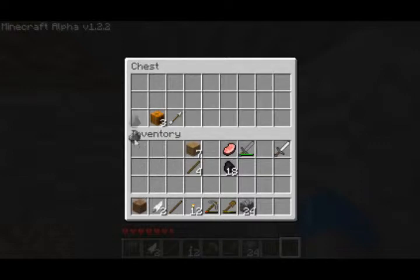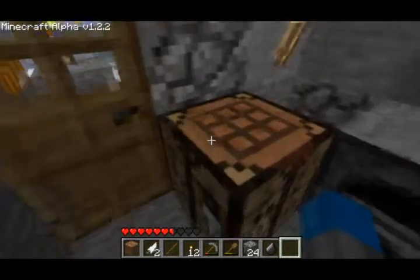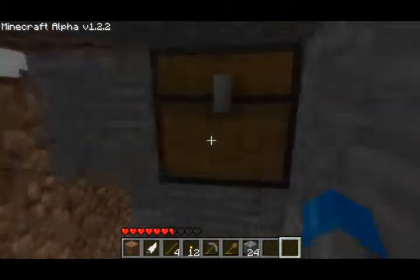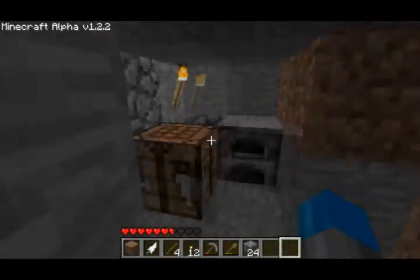I'll show you guys how to make an arrow real fast. You put a feather on the end — there are some arrows. We got five arrows, and I haven't even made a bow yet.